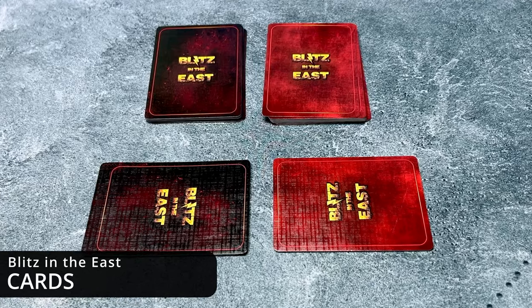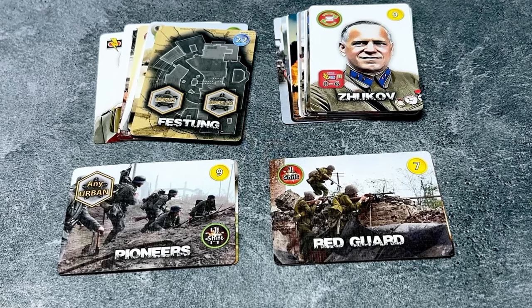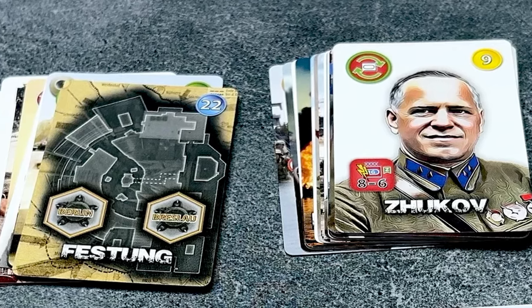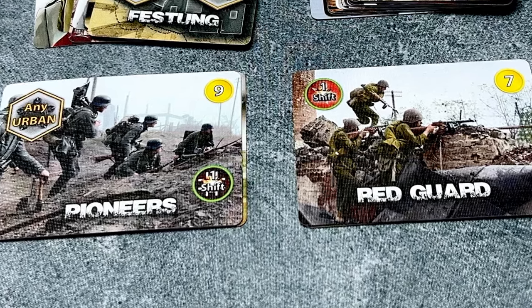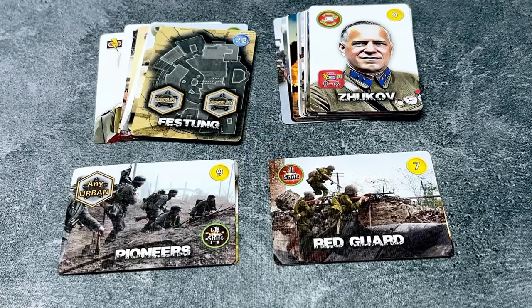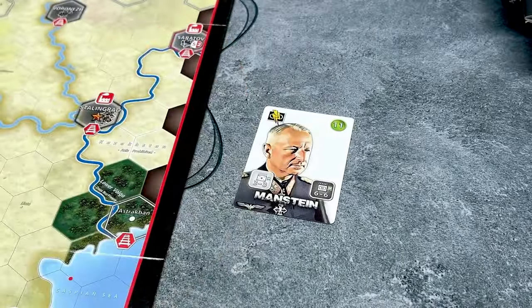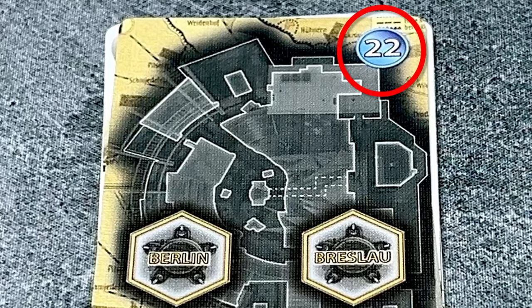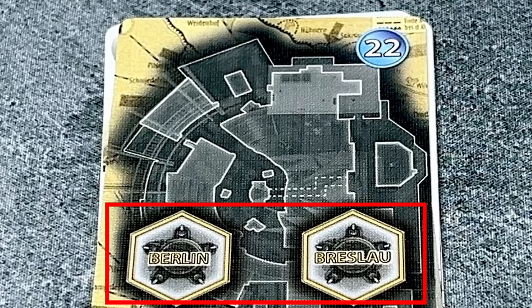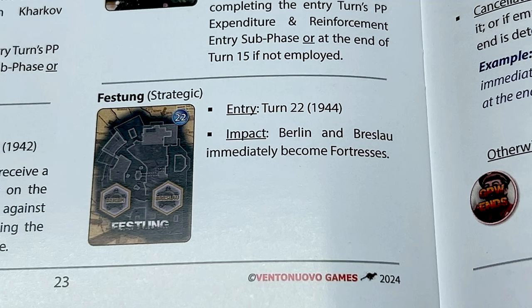This game includes 28 cards, 11 Axis and 17 Soviet cards. Some of these cards are strategic cards, shown in a vertical or portrait orientation. Others are tactical cards which are shown in a landscape orientation. There's no limit on the number of cards that a player can hold, but the player can only play one strategic and one tactical card per turn. Cards show the turn in which they come into play and have symbology indicating the effect of the card. The rulebook has an event card summary with all the effects listed in detail.